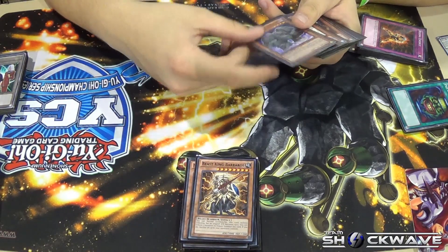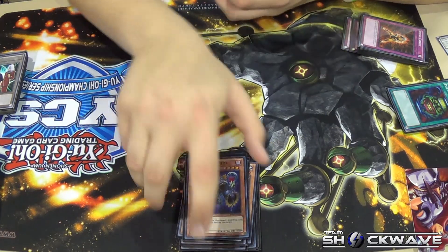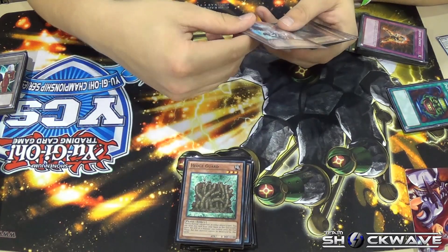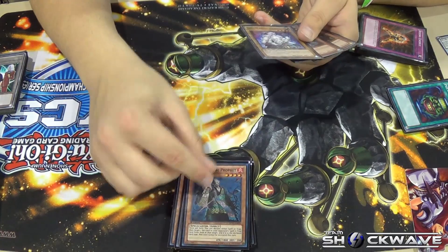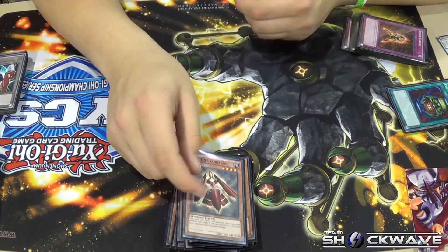Barbaros, Defender, Spellcaster Striker, Katosu — it's the only spell and trap removal I had in my deck — Bacon Saver, Hedge Guard, Winged Sage Falcos, Chao Lent, Werewolf, Fortress Warrior, Invader of Darkness, and Machine Mortar.